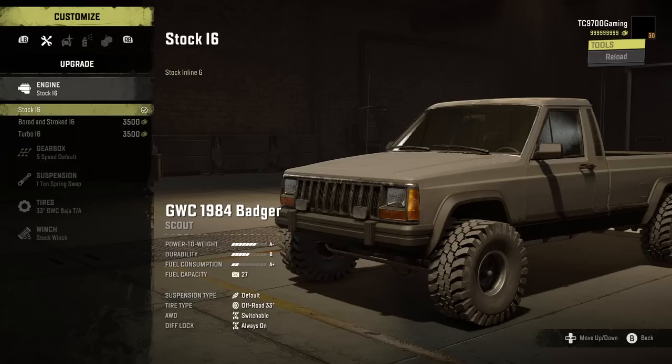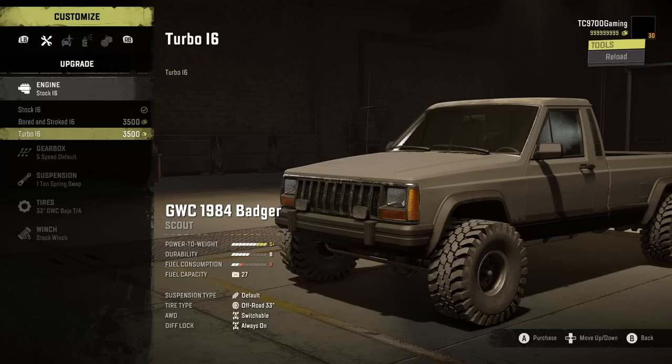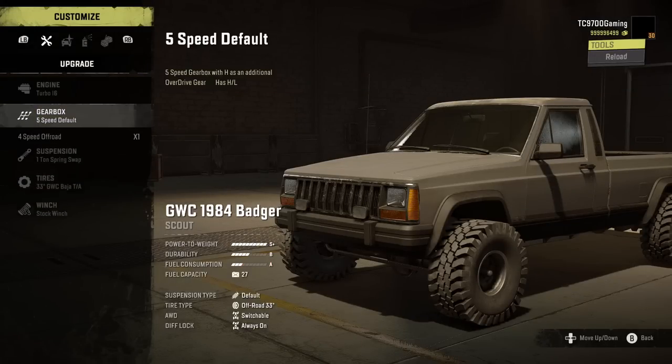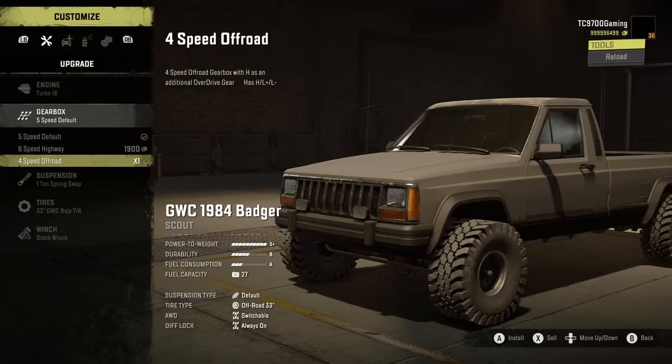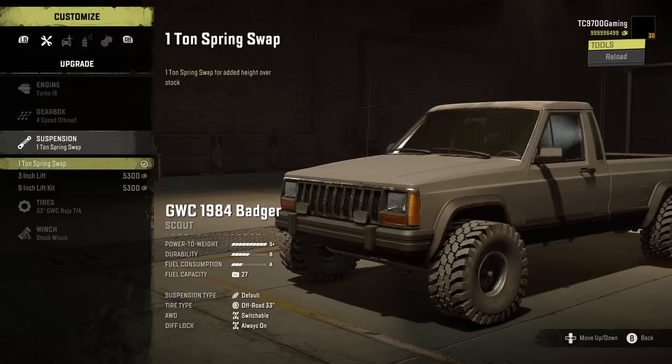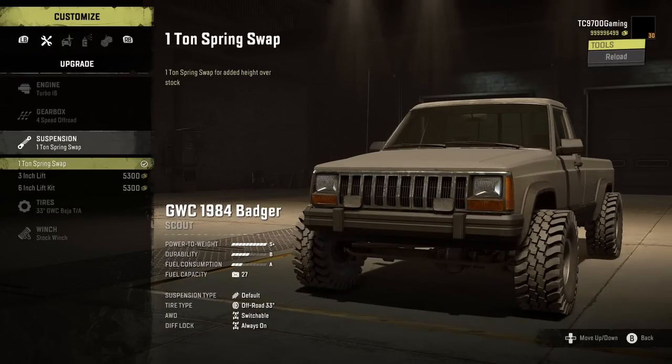You have the stock inline-6, which is going to give you an A- power to weight rating. You have a bored and stroked inline-6, which is going to bring you up to an S — that's going to be kind of a high-end but still vanilla game top speed. Then you have the turbo inline-6, which will get you an S+. Gearbox-wise, you have sort of the Glitchworks standard order with your 4-speed off-road, your 6-speed highway, and your 5-speed default. We start with the 4-speed off-road and then go to the 6-speed highway later for the bridge jump.